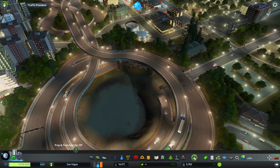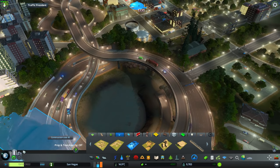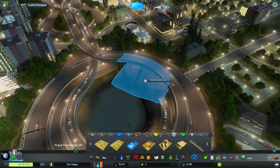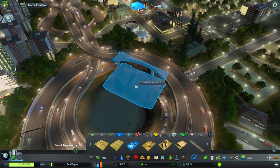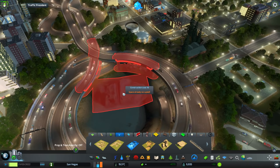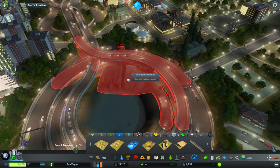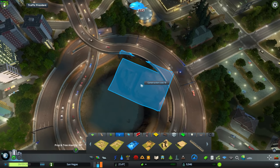So Ctrl + A — it should be down here. You should see it says Sharp Junction Angles mod. If you enable anarchy, then you can place things within the footprint of other buildings. So if I do Ctrl + A — obviously that's how it would be for people without mods. You wouldn't really be able to place a rock on the edges and decorate it like that. But Ctrl + A turns anarchy on — anarchy's on.